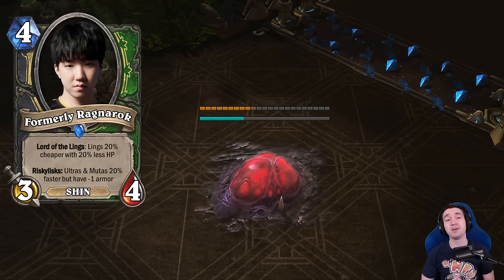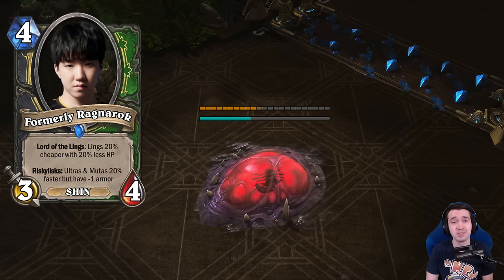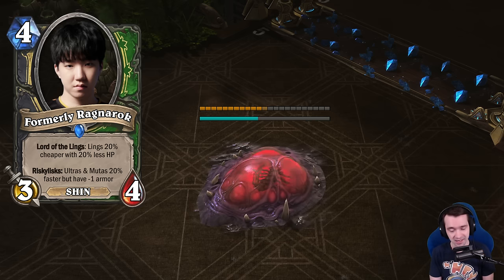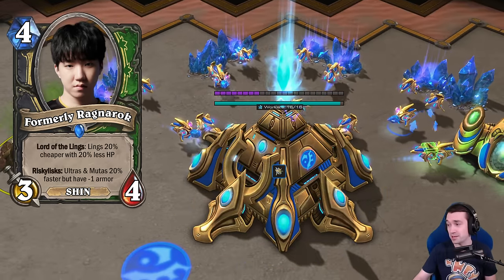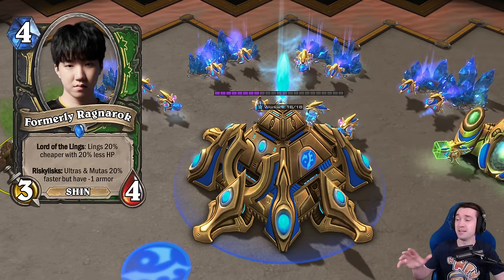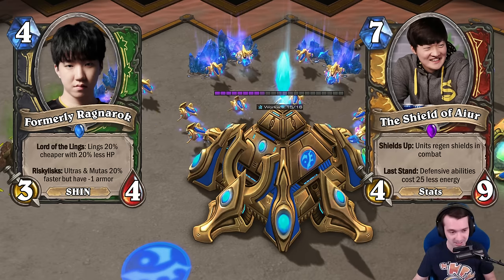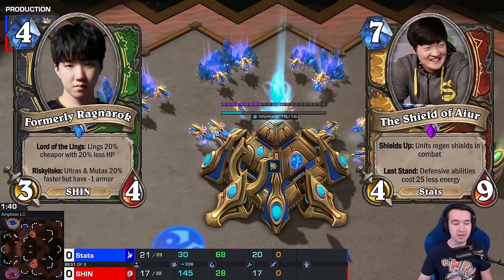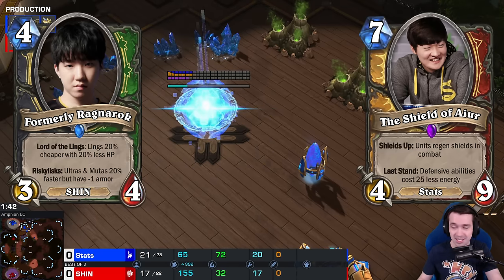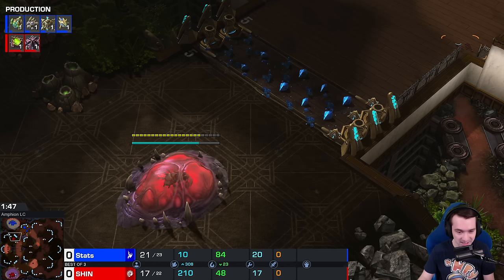Welcome back to the most professional StarCraft 2, where I'm excited to introduce the proud owner of a hatchery much closer to his opponent's base than his own - in the red, it is Shin. And up against the Protoss player, probably the most recognizable and accomplished in the history of StarCraft 2, the Shield of Iron, it is Stats. With his work cut out for him, it is two separate best-of-three PvZs as these players faced multiple times back to back within a few hours of each other.